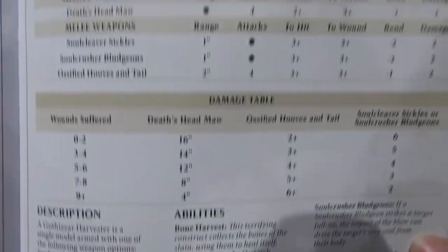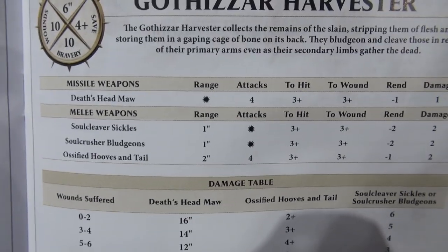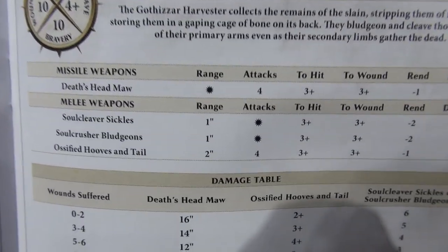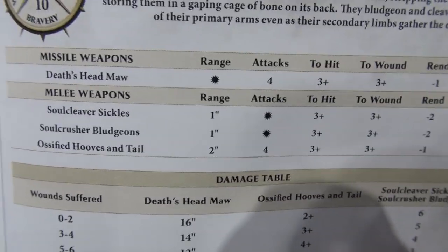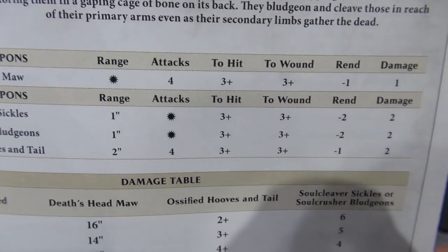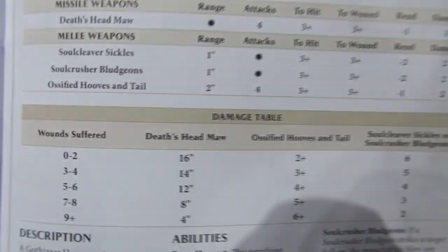He has a missile weapon with a range beginning at 16 inches — his Death Heads Maw — 4 attacks, 3+ to hit, 3+ to wound, rend minus 1, and 1 damage.